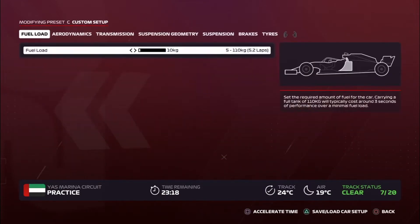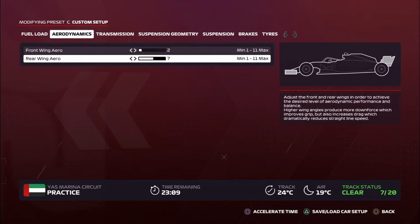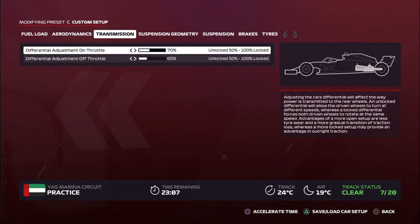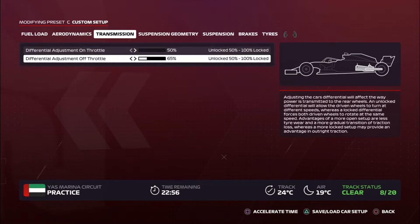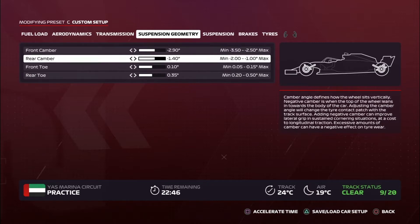We go to session info, car setup, then custom. Fuel load — keep it the same, 10 kilos. Front wing aero — put it at 2. Rear wing aero — put it at 7. For differential adjustment on throttle, put it at 50. Differential adjustment off throttle — leave it the same. Suspension geometry: front at 2, 9.90.